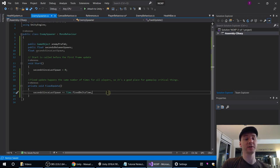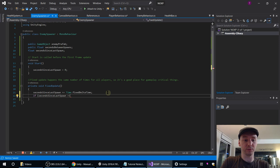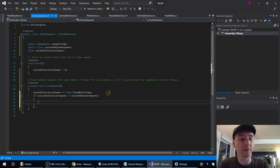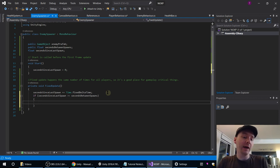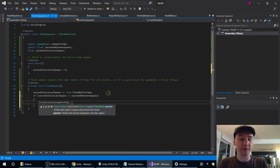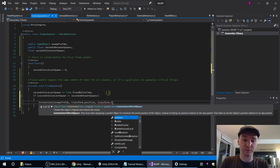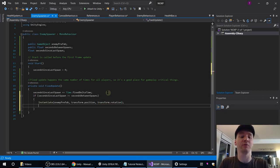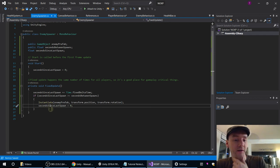So secondsSinceLastSpawn is being increased. Then we check if secondsSinceLastSpawn is now greater than or equal to secondsBetweenSpawns, and if so we're going to spawn something. The equal-to part is not critical — you could take that out and it'd still work. Two things we want to do here: instantiate the enemy prefab at our position and rotation using transform.position and transform.rotation. The other thing we need to remember is to reset the timer — secondsSinceLastSpawn equals zero. If you don't do that, you'll get a lot of them.